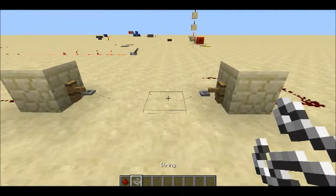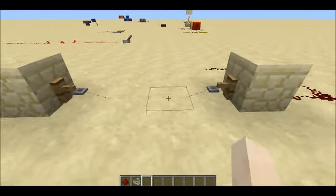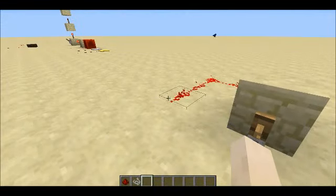The tripwire hook can be activated with string, like so, and obviously by breaking the string. So if you walk on the string, it will activate the redstone.